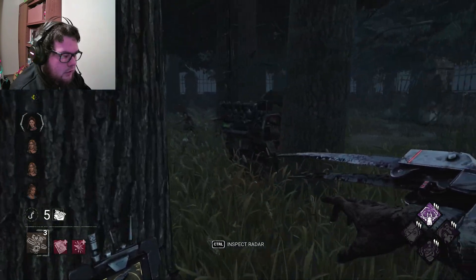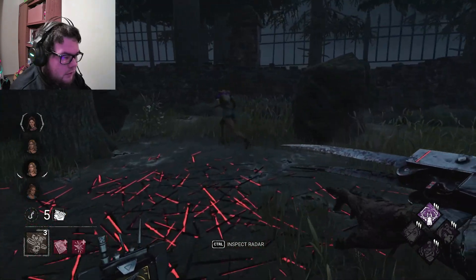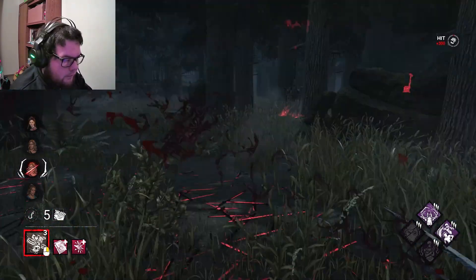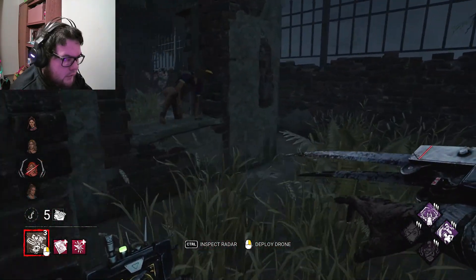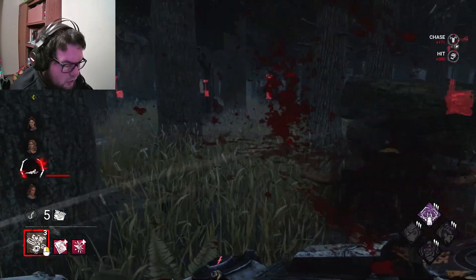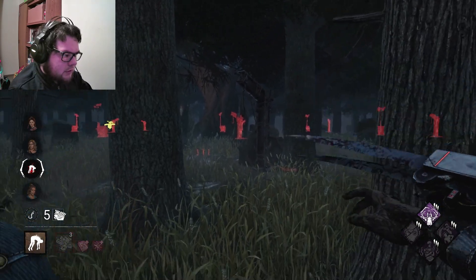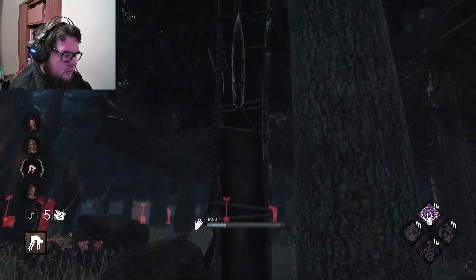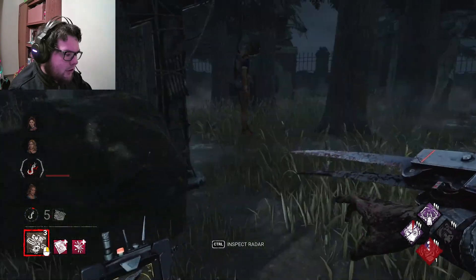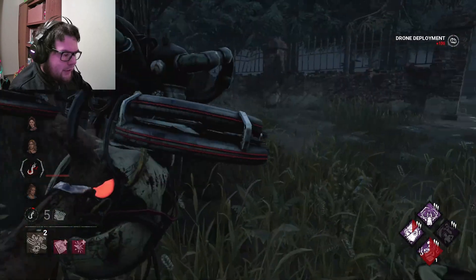Oh, here we go. There's one. Got you. I don't know where she thinks she was going. How did I miss? Let's stick her up here. That's where things are going to coil over. I guess I can't put a drone next to a hook — that kind of would be too overpowered. If I can stick her right on top of a gen.